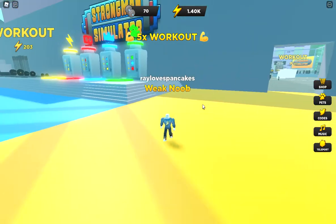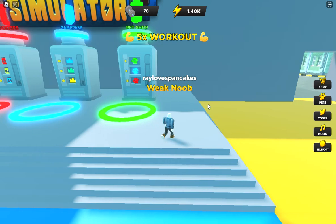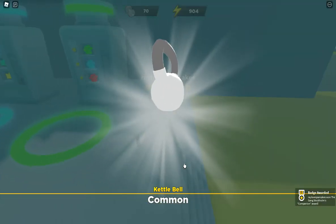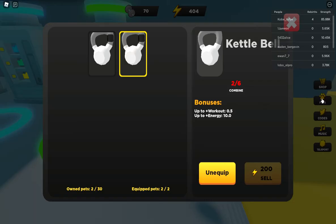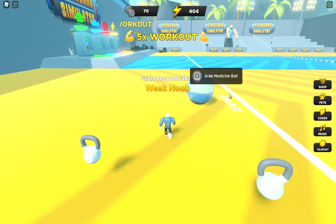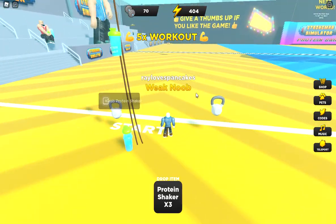One thing that's good is you can get some pets, and pets are a multiplier like all the sim games. What a multiplier means is whatever actions you do, it increases them — so pulling one thing could effectively be pulling two things. 500 energy for a pet and I'll get two. Got a kettlebell — two kettlebells! So these are the bonuses: workout 0.5 and plus energy 10. Each time you pull things to the finish line you get 10 extra energy.